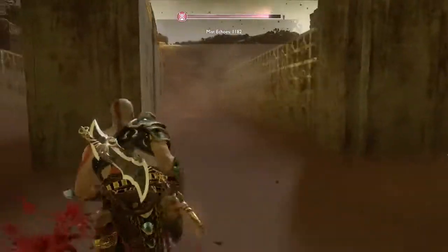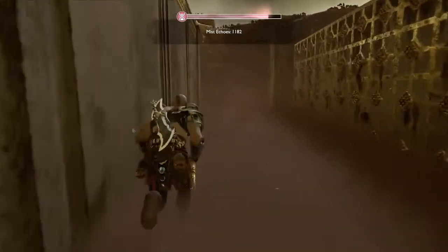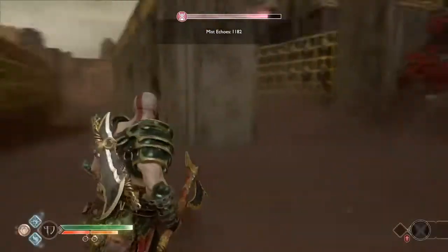We got some mist echoes and hacksilver. When there are two of these, always look around because there could be a hidden room. Just keep going forward after that one.